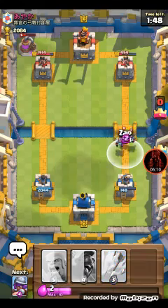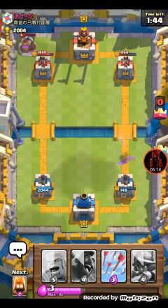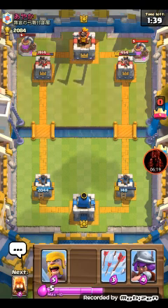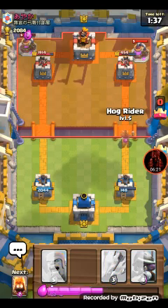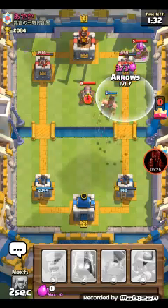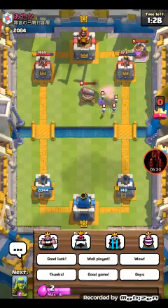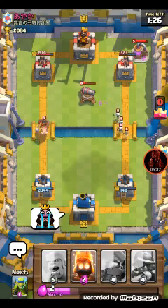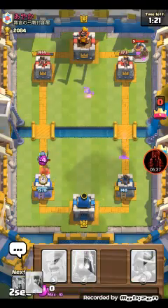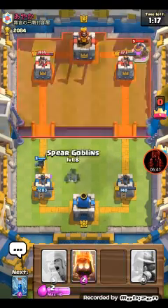We're not starting off the best. We're gonna use the zap right there. He's gonna sit down an elixir pump. Hog rider incoming - wild arrows. He's set down an elixir pump. There's not much of anything to counter that with - guess we could do that. He fell for it!